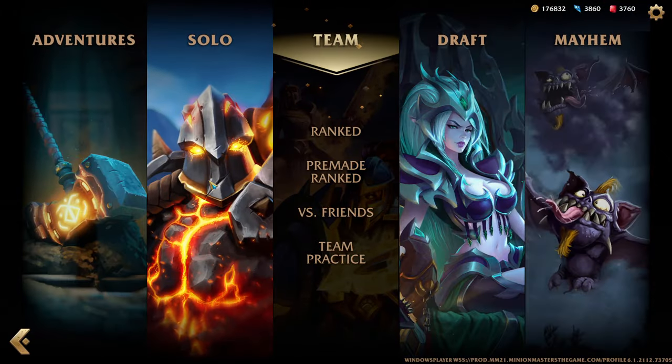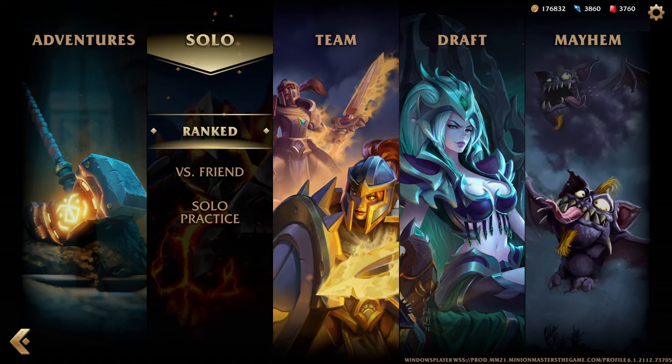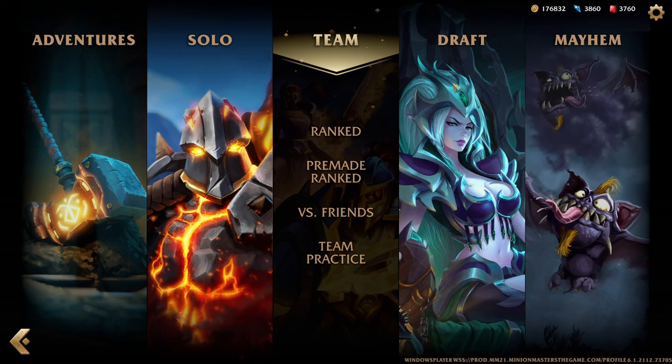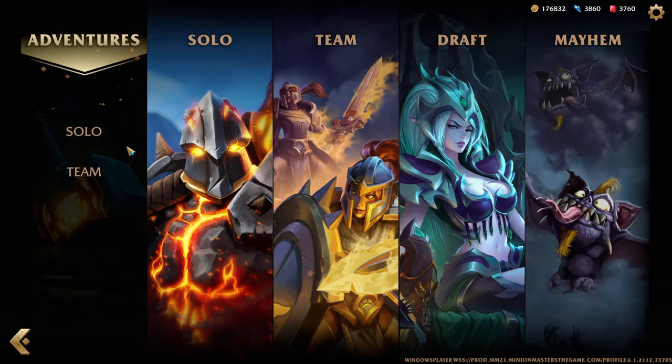This is where you select your mode. You got solo, ranked, versus a friend, or practice, which I assume is versus a bot. Team — same thing — ranked, premades, versus friends, or team practice, which is bots I assume again. You got your draft, mayhem, and adventures.